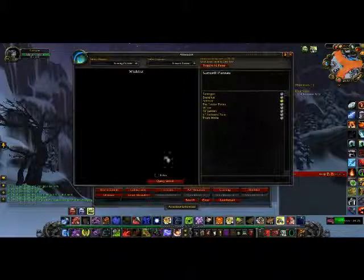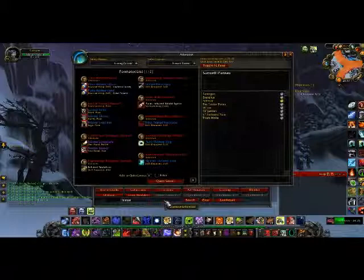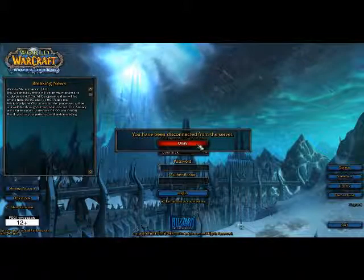Wishlist — I've currently got nothing on there at the moment. The search function still works. Let's search Fell Steel and watch as it freezes the screen for a little bit. Interesting freeze since nothing seems to be happening on Atlas Loot. There we go — a list of stuff with Fell Steel in the name. And that is a disconnection.